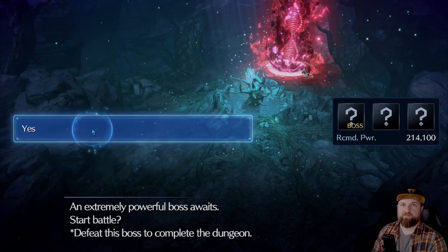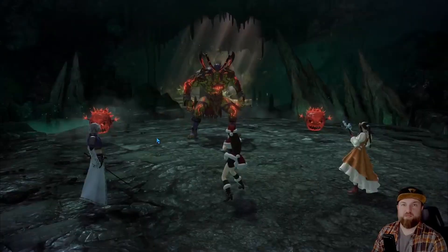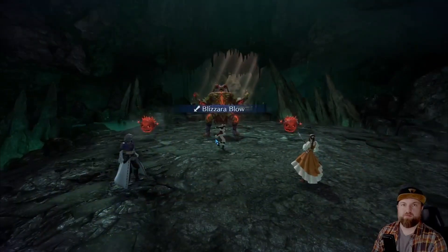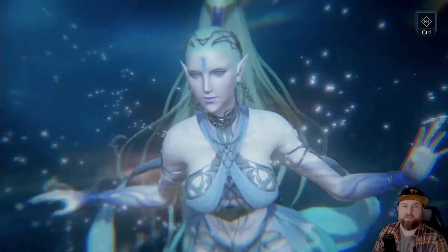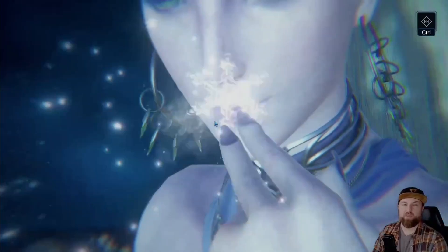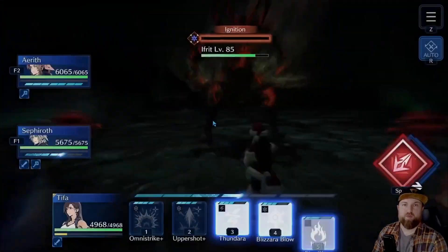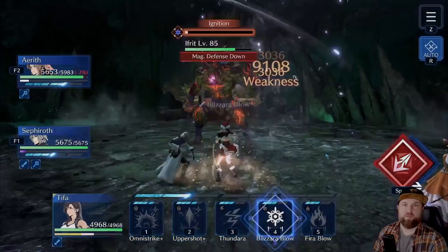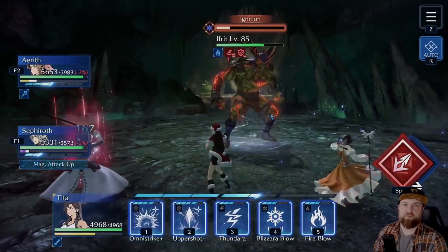Let's hope it's not a wipe. It's Ifrit — right on. So right away I'm going to go here. I waited a little bit just to get that bar in there, because when that goes down he gets very susceptible to ice attacks. There you go — mobs are down, Ifrit is down. Now do I want to lower any of this stuff? We'll see what the auto does. It was a really good call to make sure my HP was full.